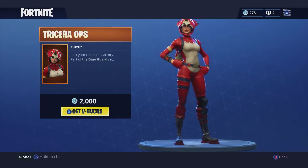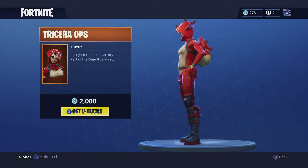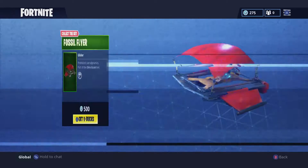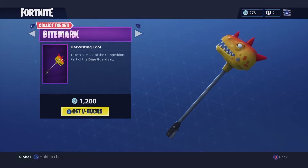Tricera Ops — I keep wanting to say Triceratops but obviously it's a play on words. It has the backling little baby dinosaur in the back. This is a legendary skin, 2000 V-Bucks, and this is the second time I think this skin has come out. We have the pickaxe right here — the mouth does open and close every time you hit stuff or jump, so it's actually cool that it's an interactive pickaxe.